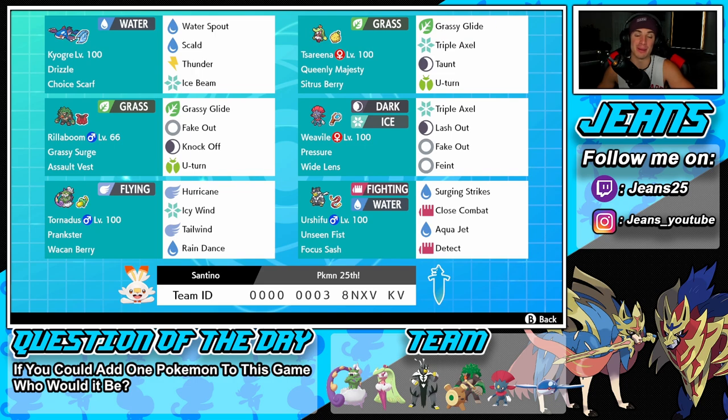Today we're rocking out with this Kyogre team. I'm sick and tired of losing to Kyogre, so I was like, hey, if you can't beat them, might as well use them. But honestly, the real reason I'm using this team is to help you guys push higher ranks towards the end of the season. The season ends in about a week, so hopefully you can use this team to your benefit. Starting with the squad — in the top left corner we have the one and only Kyogre, who in my opinion is the most dominant restricted mon in the game, probably the most dominant Pokémon overall in the Series 10 format.